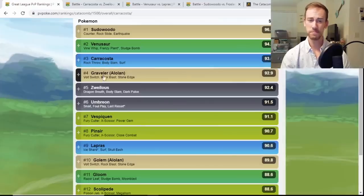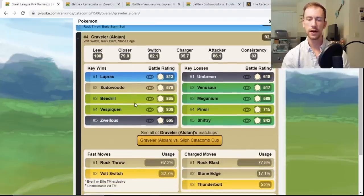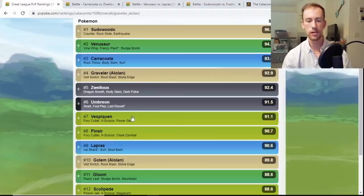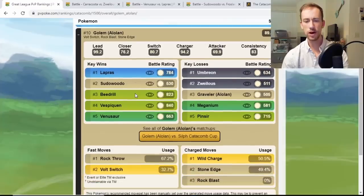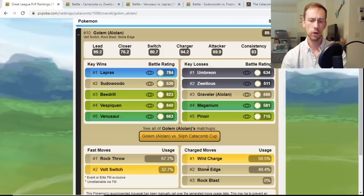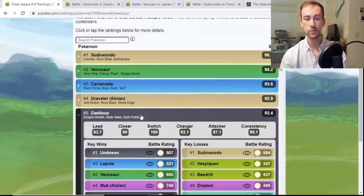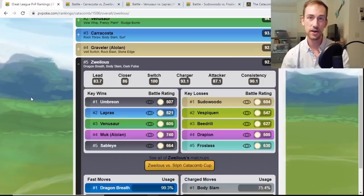Alolan Graveler is running Volt Switch, Rock Blast, and Stone Edge. Volt Switch hits super effective damage on Lapras and other Ice-Water types you'll run into, and super effective on Bug-Flying types. They're recommending the double Rock charge moveset, but I would probably run Wild Charge and Stone Edge — especially running Volt Switch as a fast move for very good energy generation.